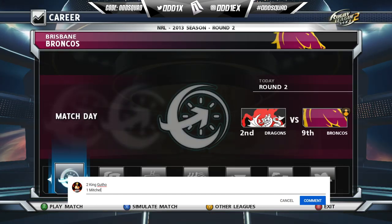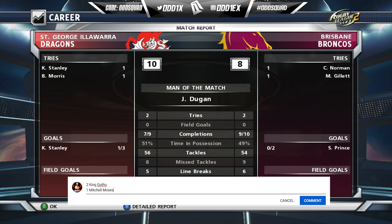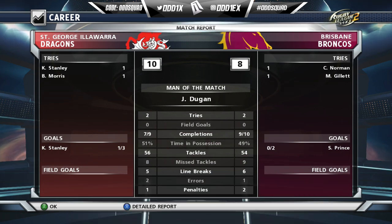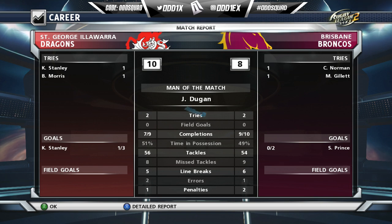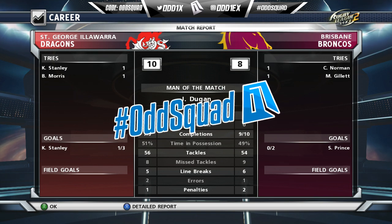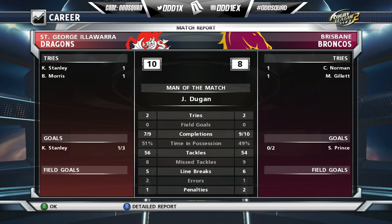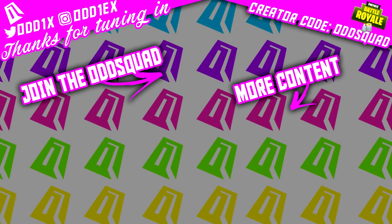We sim past round two and as you can see we get defeated by the St. George Illawarra Dragons, 10 points to 8, with Josh Dugan picking up man of the match. As always, if you made it to the end of the video, hit up that comment section with hashtag Odd Squad, slap that like button for more rugby league content, thank you for tuning in and I'll see you later.